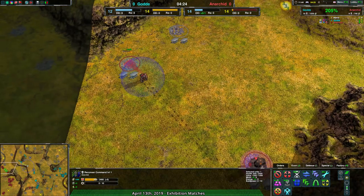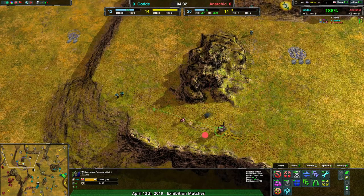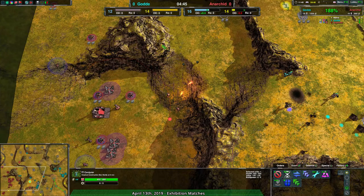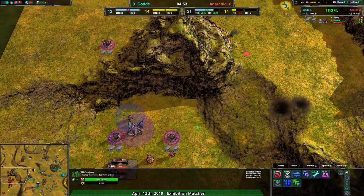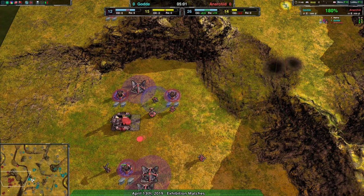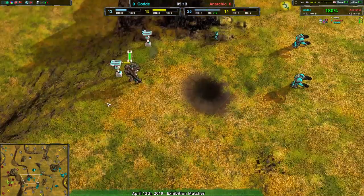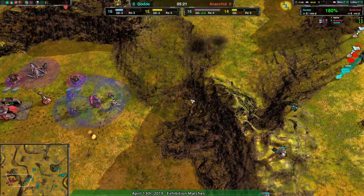Anerkid has another metal extractor in the main base and another one going over at the equivalent of Golda's start location. All this time, Anerkid is keeping their economy in a really good spot while Golda is just now getting a conjurer to start expanding, probably toward the center. Golda clearly isn't trying to win by out-expanding or out-ecoing Anerkid — they're pushing in with reavers and slings to make it difficult to push back. Anerkid has some radar, but unfortunately it's on low ground so they can't see what's going on up top.